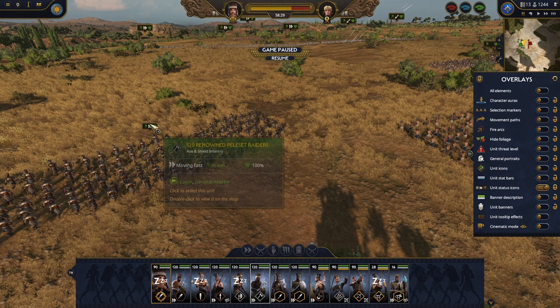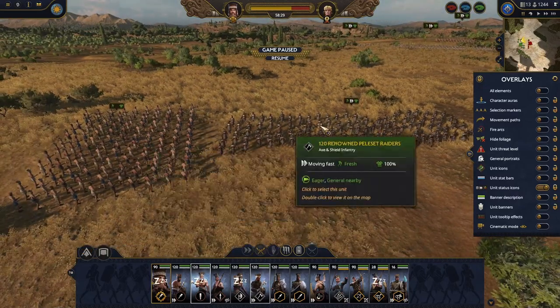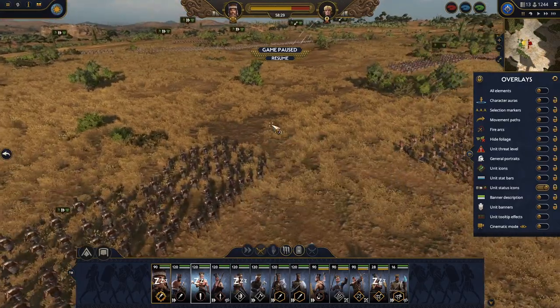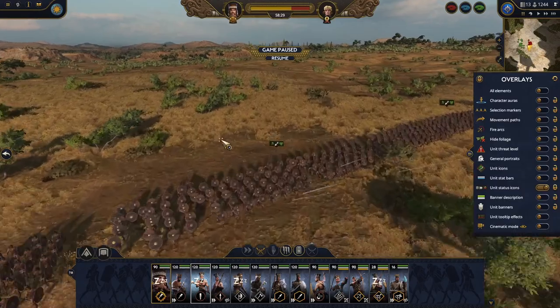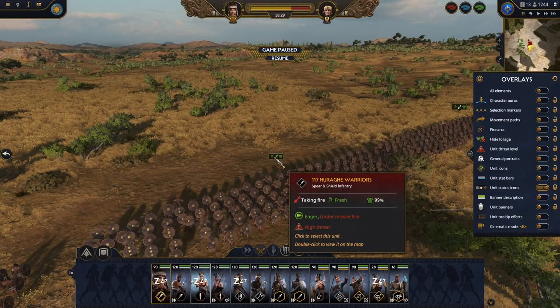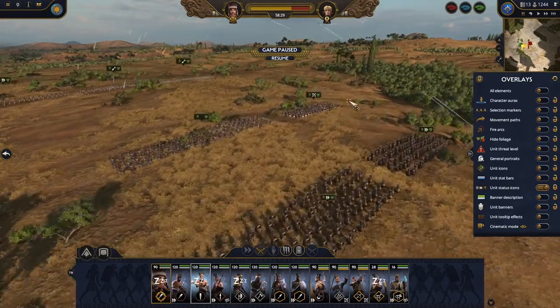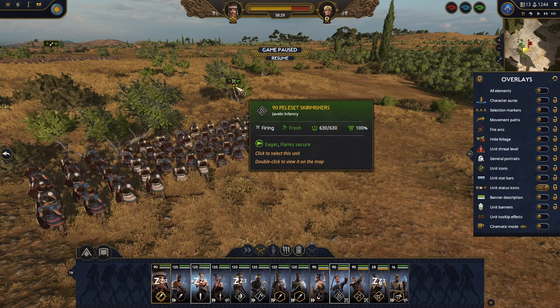Next we have the unit stats icons: whether the unit is moving, holding still, how much stamina it has, how much armor it is having. Right here you can see it's under missile fire. And another icon here — whether the unit is shooting.